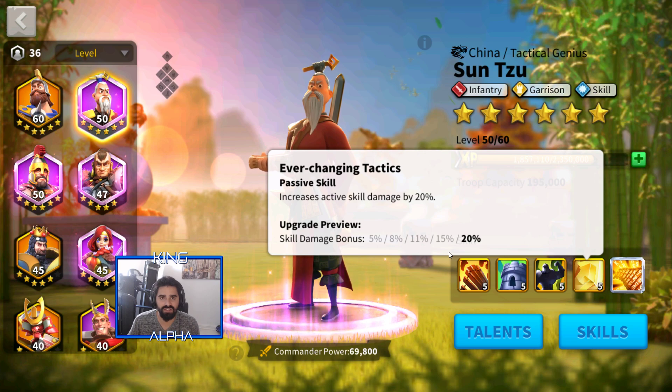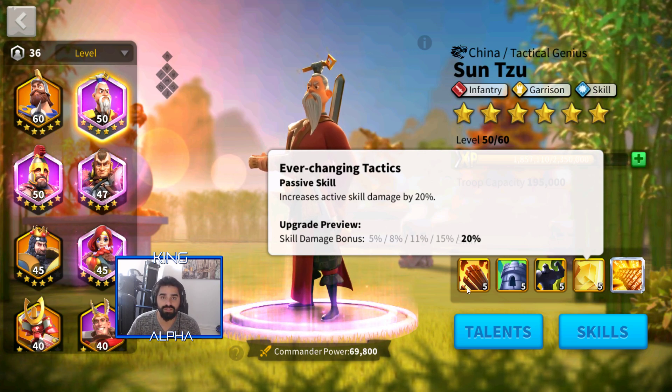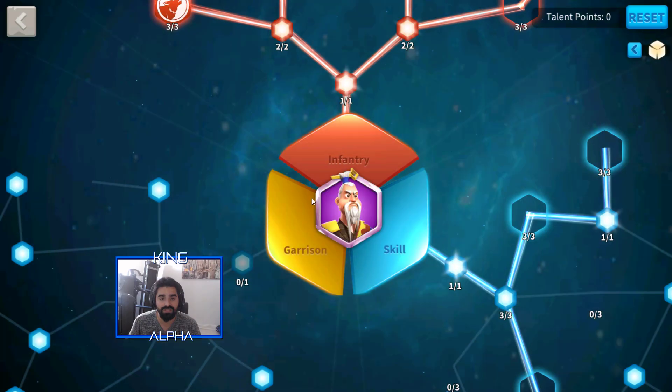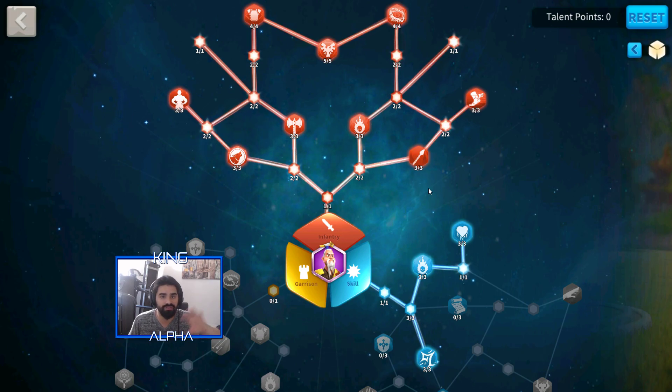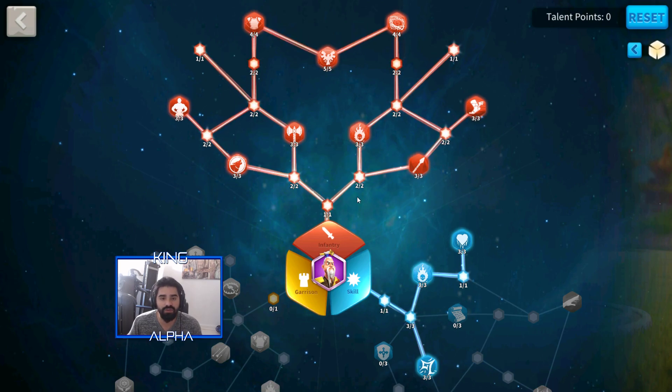That 20% skill damage increase is especially good if you have strong tech or are using T5 troops. Sun Tzu can be really good even if you don't have maxed legendary heroes. His talents are really important, and since he's one of my main commanders, I wanted to show them. He's my second infantry combo — compared to Charles and Richard, I pair Sun Tzu with Constantine or even Alexander depending on the situation.